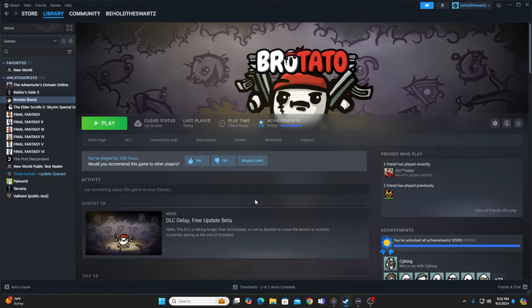What's up, friends? Today's Brotato video — I just want to talk about the DLC, which has been postponed until the end of October. But the people at Blobfish Games have allowed us to play the co-op version through a beta, as well as the characters: the Baby, the Vagabond, the Techno Mage, and the Vampire.